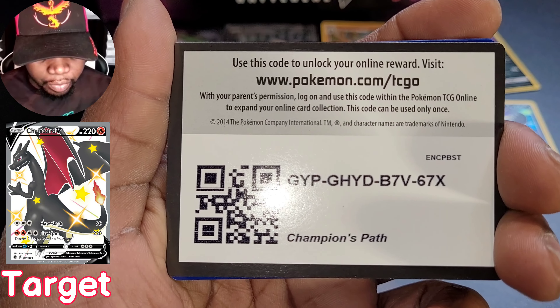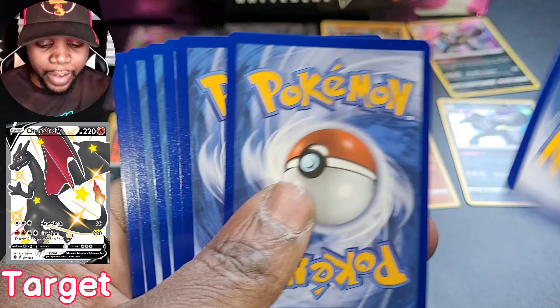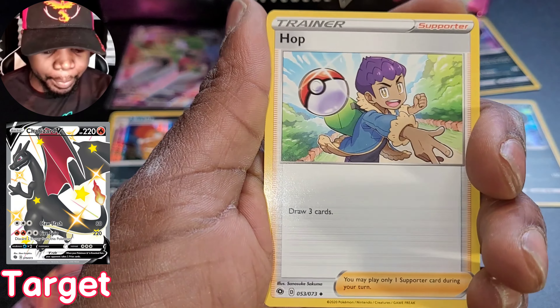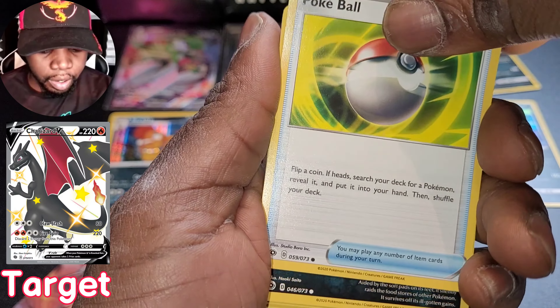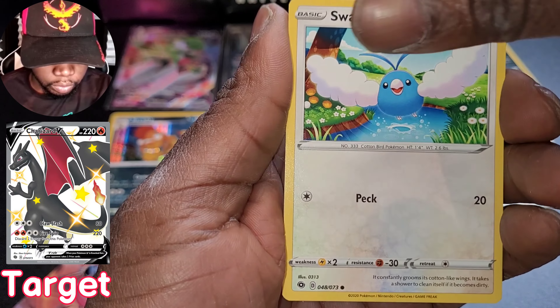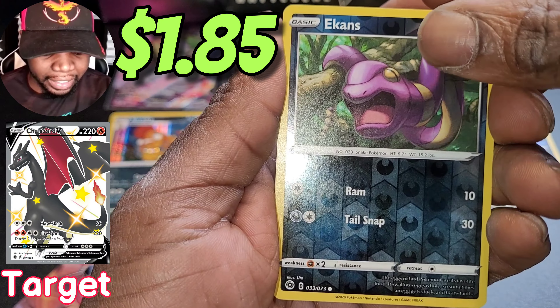Really happy about that G-Max Gardevoir - V-Max I should say. Cool for you. In case you did not know, we're gonna say fire energy - nope, we got Psychic this time. Hop, Beedrill, Hatterene, Pokeball, Litnit, Nickit, Hatterene, Swablu, Scraggy, reverse holo Ekans. Whoa - Centiskorch! Centiskorch holographic for the boy!